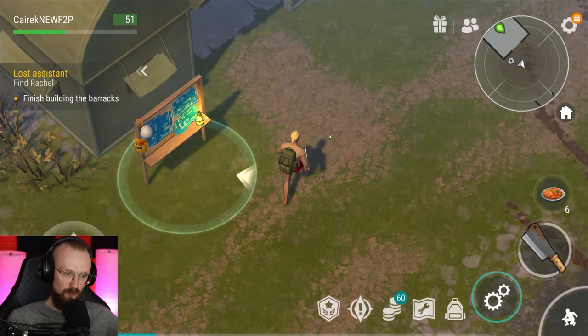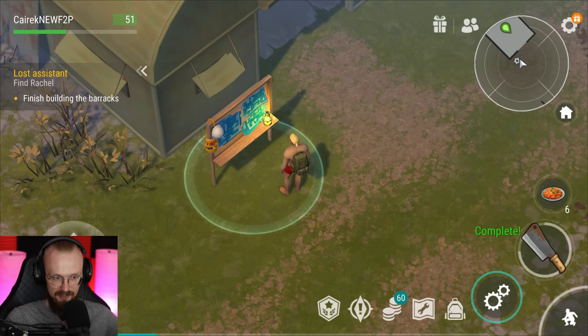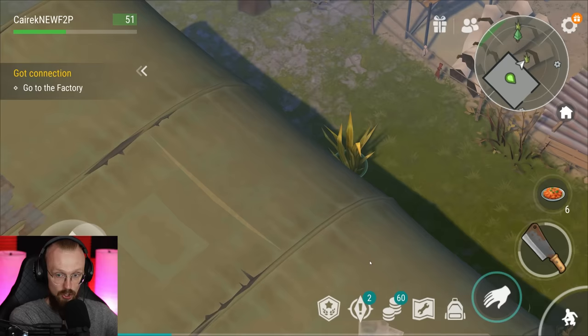We are back in the settlement. I should have probably went back to my main base to get some armor, but whatever. Let's finalize the barracks. There we go — the mission is complete. And now we have to go to the factory. It would be nice to set up an antenna on the roof of the center — I heard they can be found at the factory.